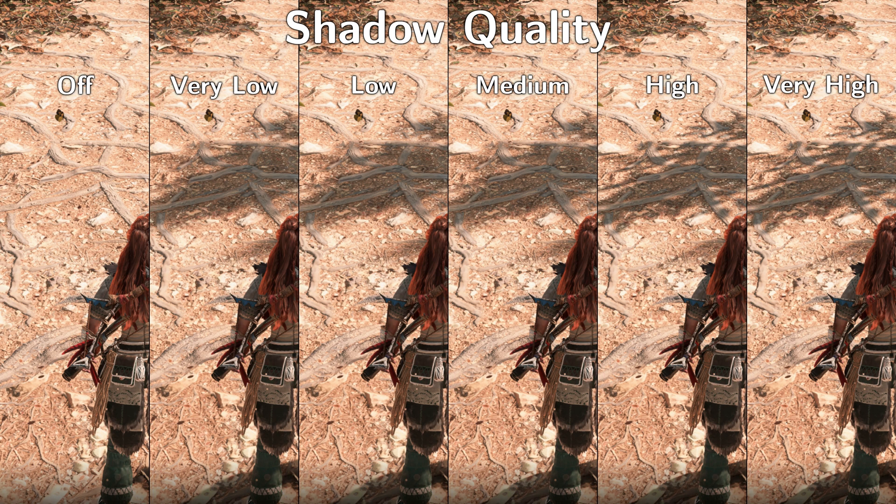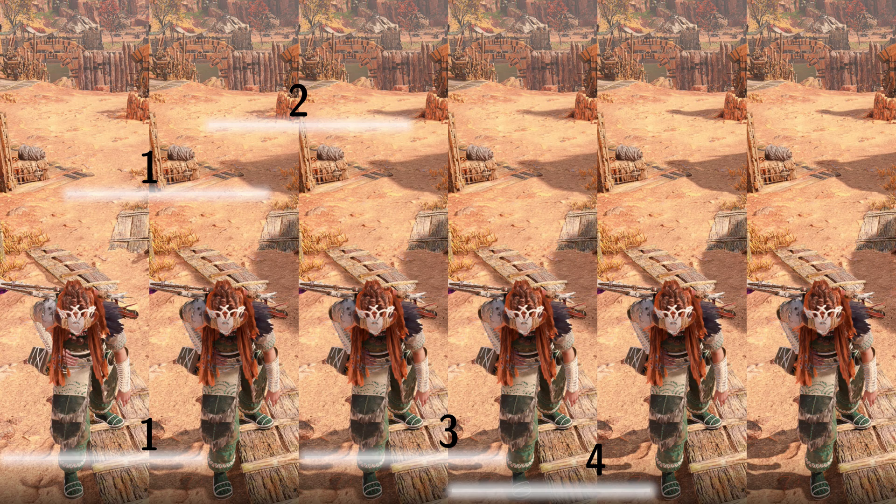I found that shadow quality on the low setting is sufficient for a nice-looking presentation. Although in this comparison there's no difference between very low and low, when I investigated further I noticed that going from very low to low also affects the distance at which certain shadows are drawn. Shadow details still improve from low to medium and medium to high, but the performance cost for shadows is high, so going higher than low is not a priority.